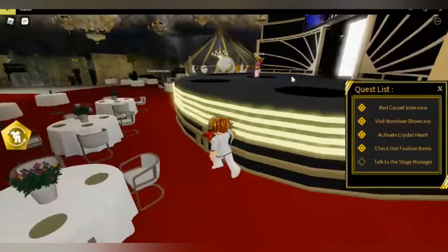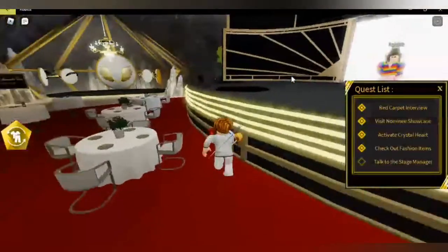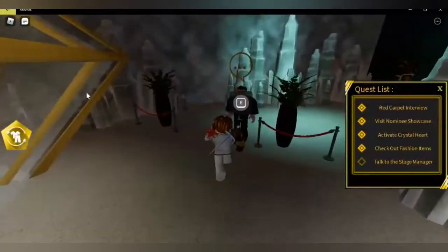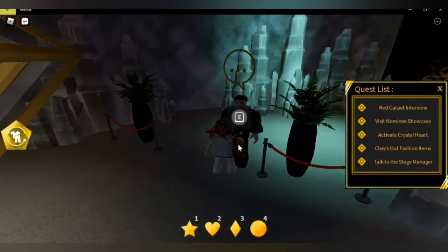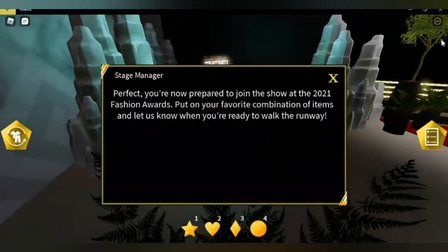Now you talk to the stage manager guys and that's going to be it. This is the stage manager — you talk to him. He says we're ready to prepare and do this stuff. I'm ready, I want to do some more.